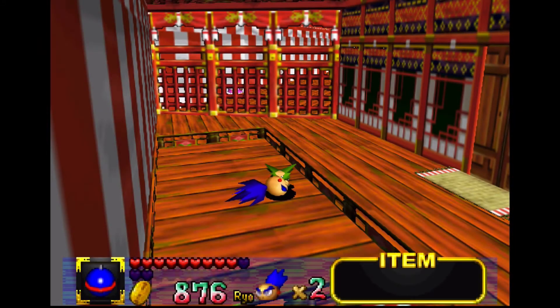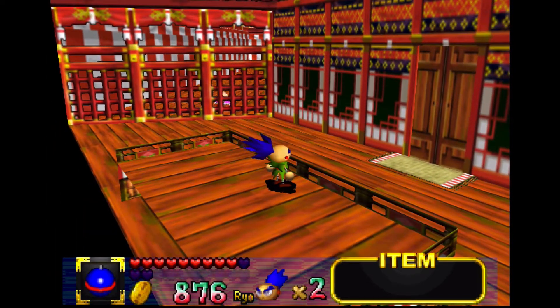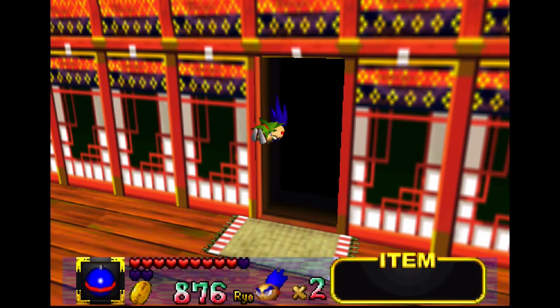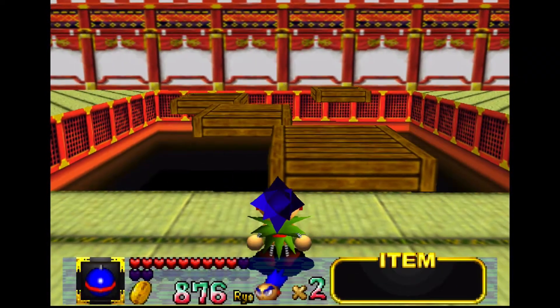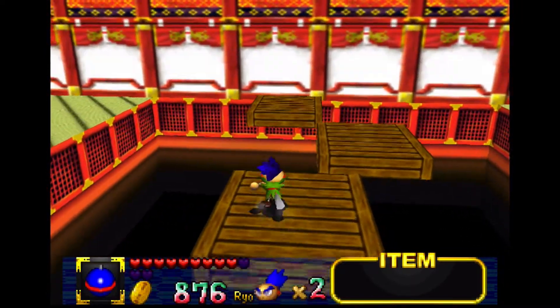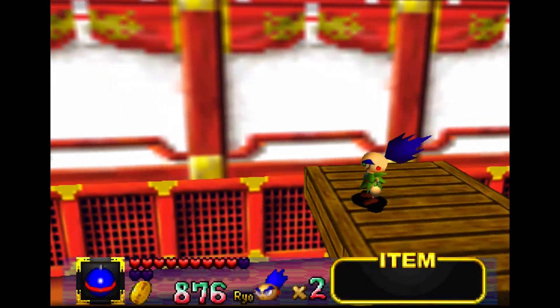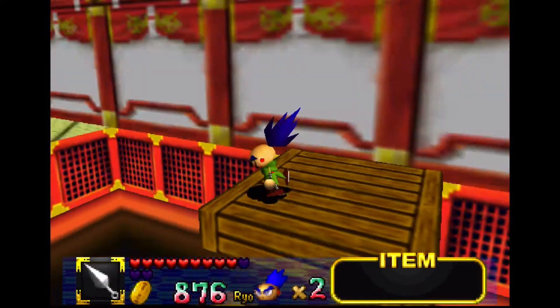Hey guys and welcome back to Let's Play Mystical Ninja starring Goemon. I'm Zach and it has been a long hiatus since we continued this Let's Play. A little Sasuke there is asleep — wake up Sasuke, come on we gotta go. We just got the silver key in the dungeon and now we're off to unlock the door that it goes to. This place has quite a bit of backtracking, but we like a little adventure in Mystical Ninja.